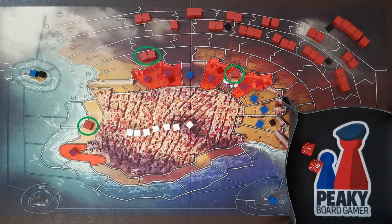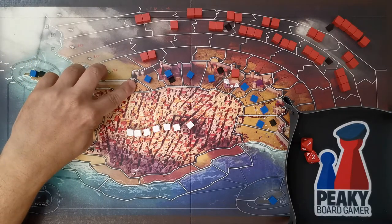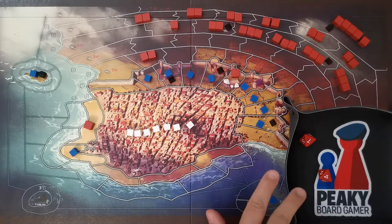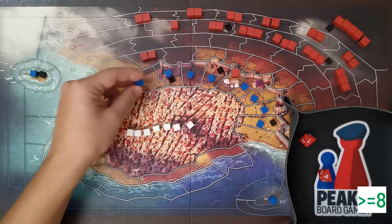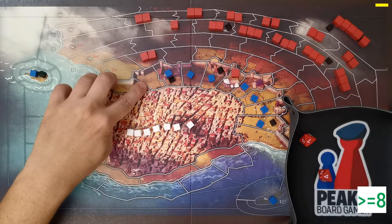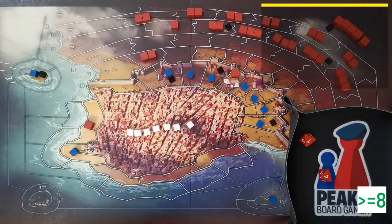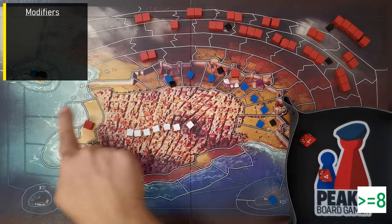With the attack action, the player spends one action point to attempt to destroy one adjacent enemy unit. Each imperial unit may only attack once per action turn. The player rolls two d8 dice and checks each independently — a result of eight or more on either die is a success and removes the enemy unit. If the last unit in an area is removed, the attacker may increase his morale or decrease the opponent's morale by one point.